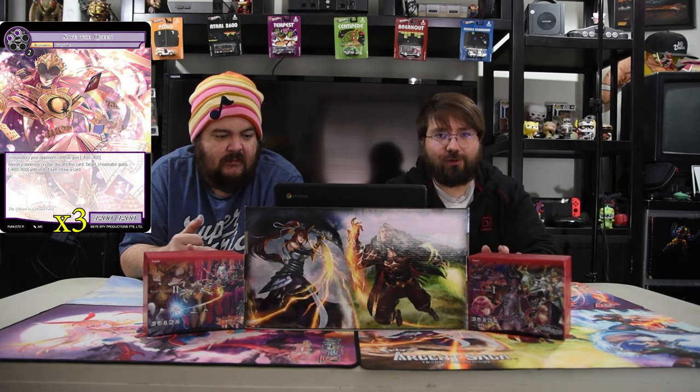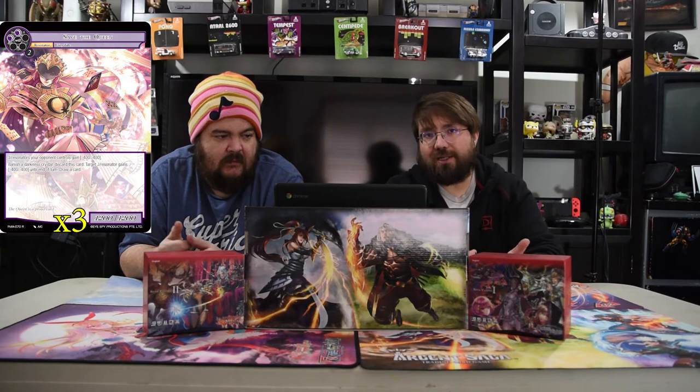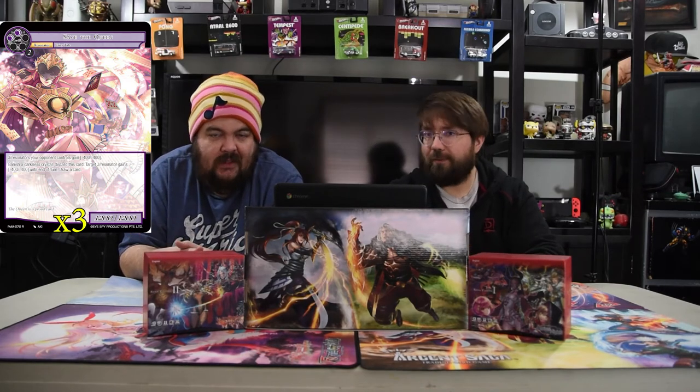The other super powerful one is Save the Queen: two darkness and two for a 12/12. J resonators your opponent controls gain minus 4/minus 4 just from her base. Banish a dark crystal and discard this card — target J resonator gains minus 4/minus 4 until end of turn and you draw a card. If you play all of them, with two on the field your opponent's dudes are minus 8/minus 8, so they can't really win.